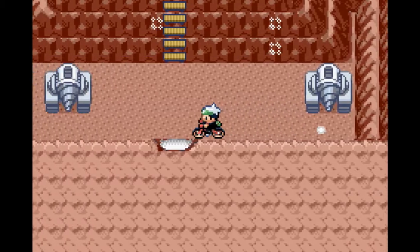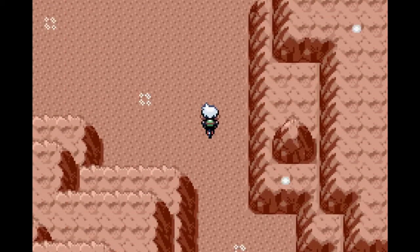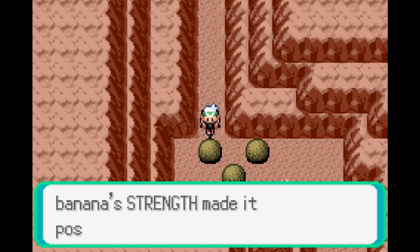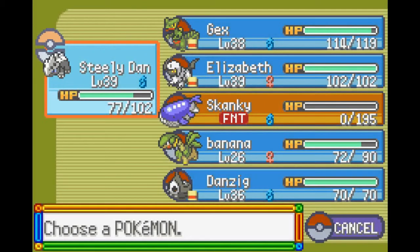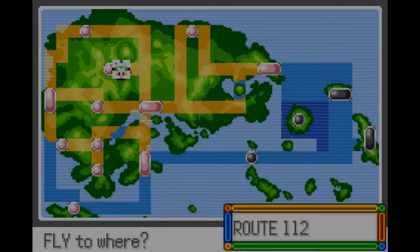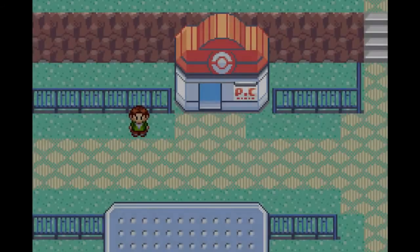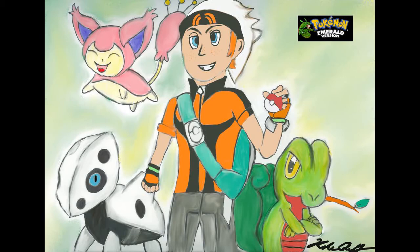There's nothing really else here to look at in this area. They give you that escape rope for a reason — you can just use it right away. You can also come around this way and not even need the escape rope. Next time on Pokemon Emerald, we're gonna go to the Aqua Hideout.